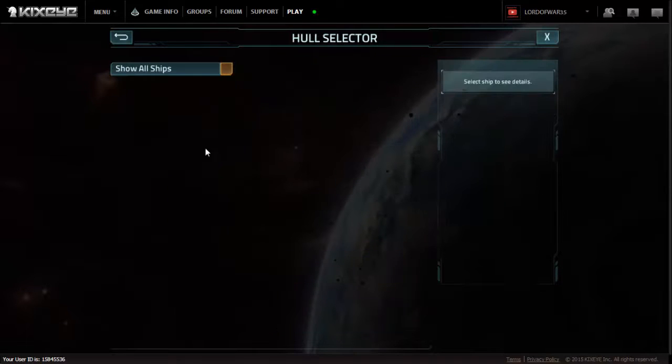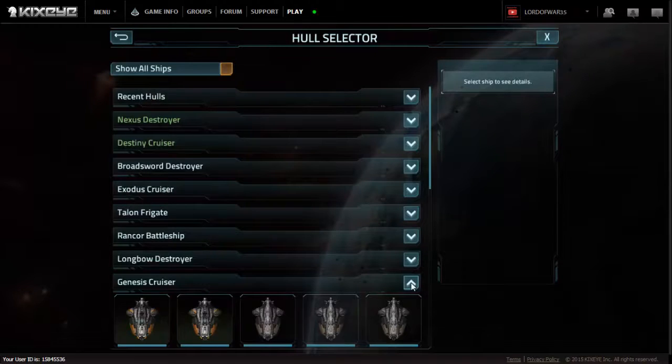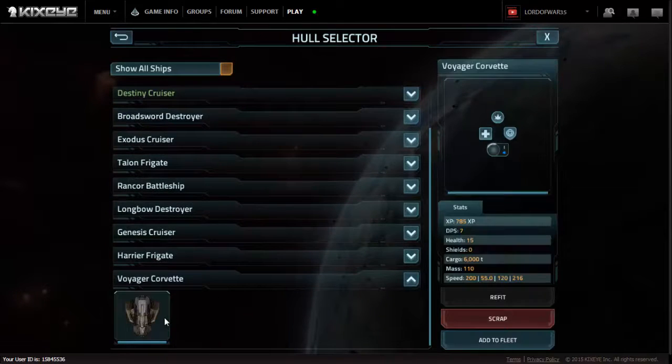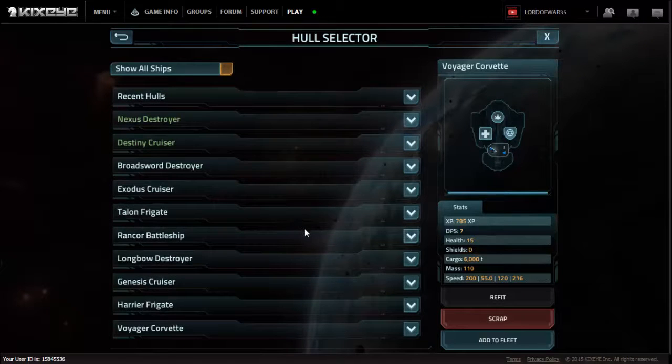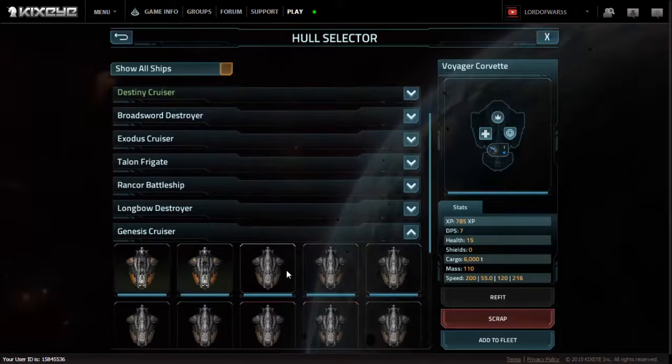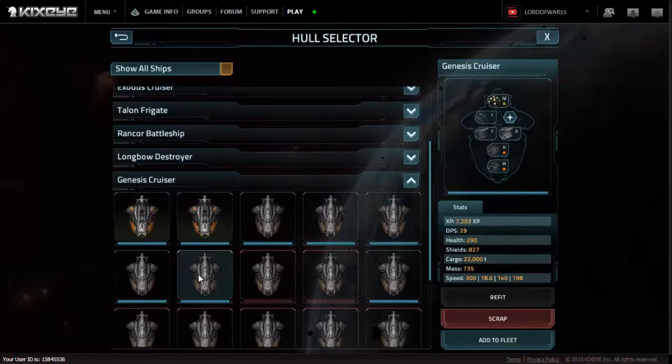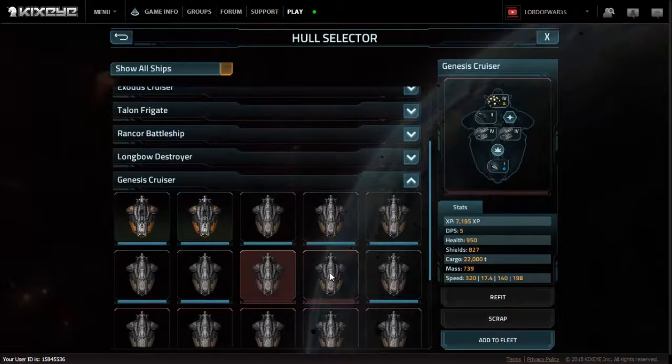So we're going to go over here into the fleet bay. We've got our RNGit-Wreck-Nub fleet. We have one Voyager Corvette. There are some ships that are quite terrible that I could possibly be using in my basing attempt.